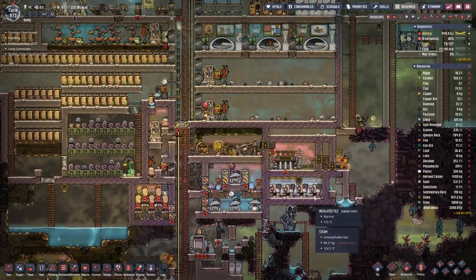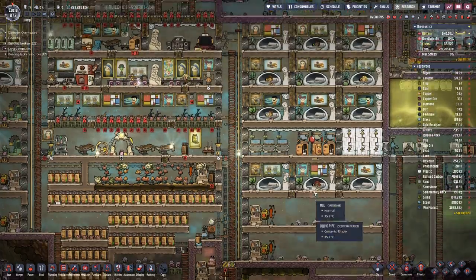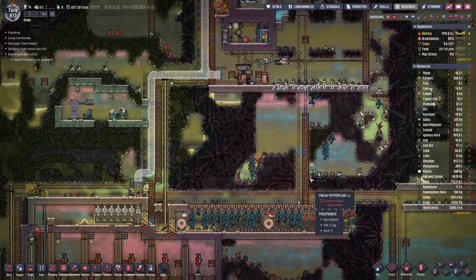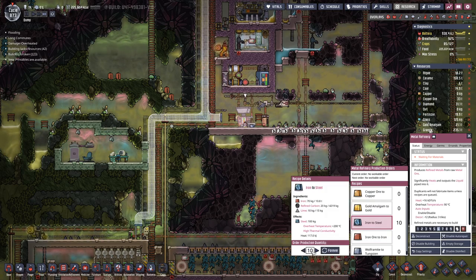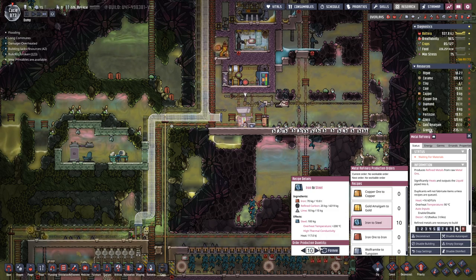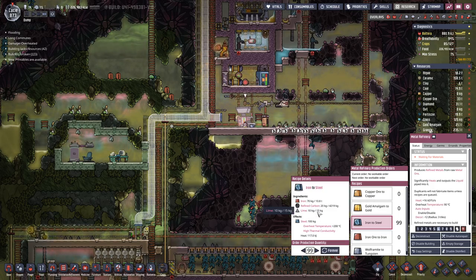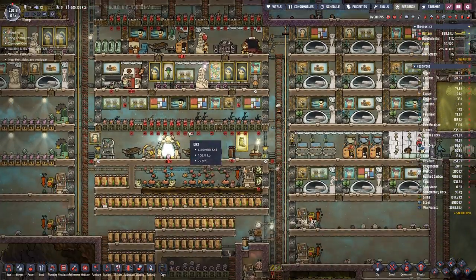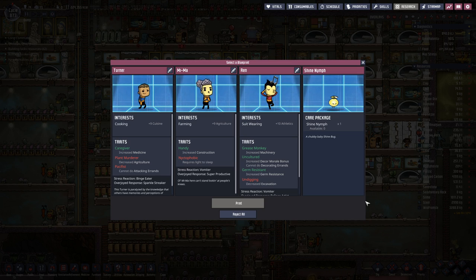So much to do. Steel — we probably need a bit more than 10 more steel, and probably it's lacking on the lime front. We still have a bit, but not too much.